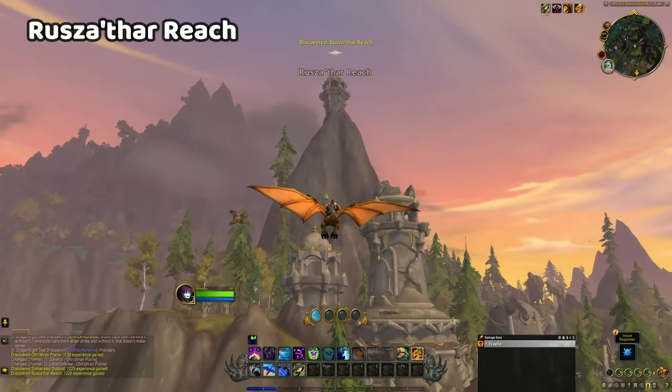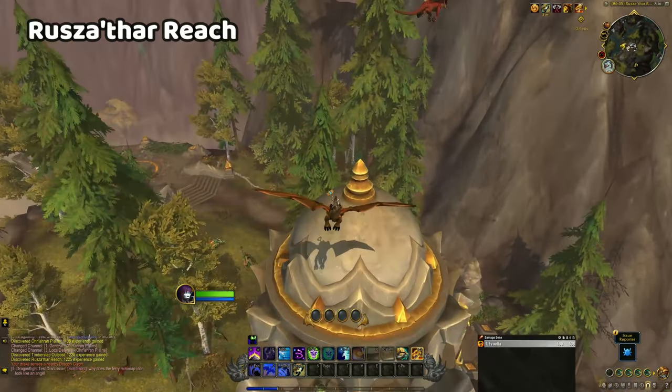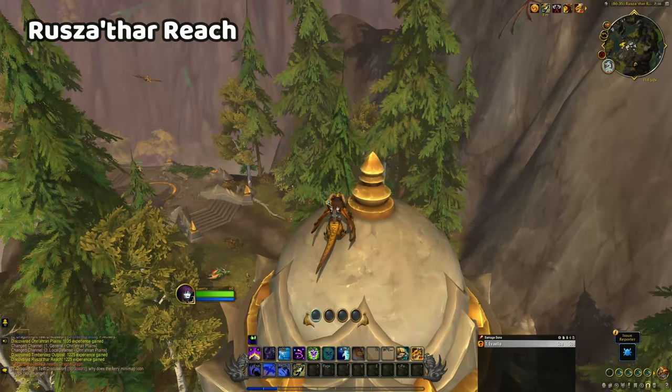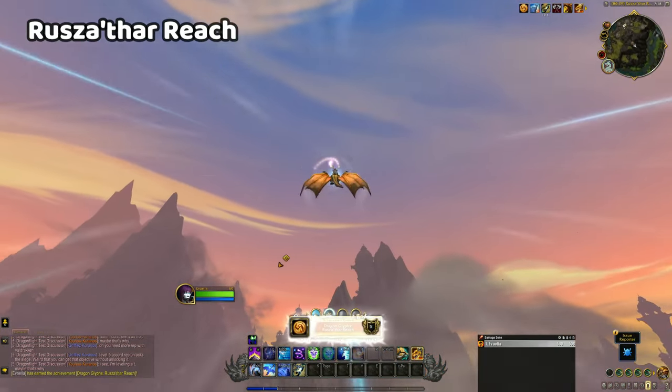Moving on to the Onaran Plains, the glyph at Rusathar Reach is at the top of a tall cliff and will be difficult to reach from ground level. There is a quest hub directly beneath this cliff, which is a good starting point for reaching it. I flew onto the roof of one of the small spires nearby and used that as my launchpad to reach the glyph.